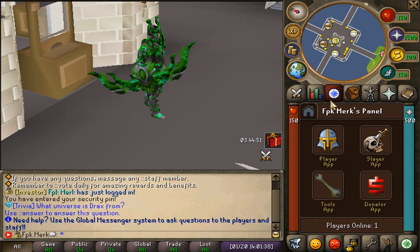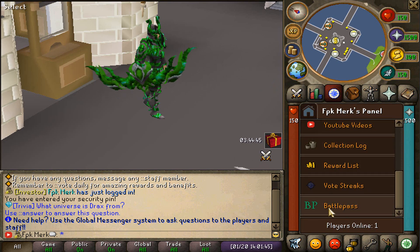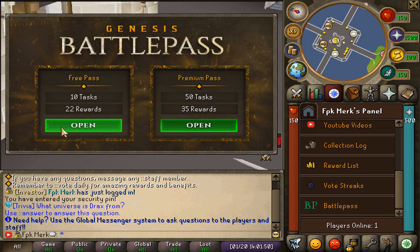A new battle pass system has been added to Genesis. To access it, go to the guest tab, click on the tools app, and scroll down to find the battle pass. There are two different categories: the free pass and the premium pass. The premium pass is obtainable as a drop from the new Trinity Warrior boss, while the free pass is accessible for anyone. The battle pass is a system where you complete tasks in order and get rewards, including unique rewards that give special benefits such as drop rate.